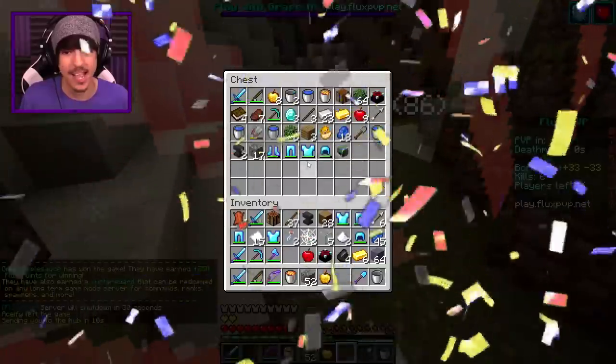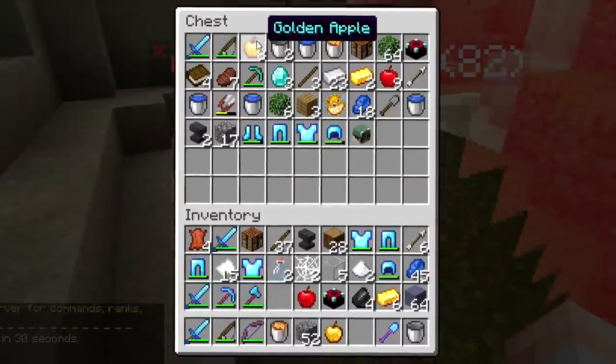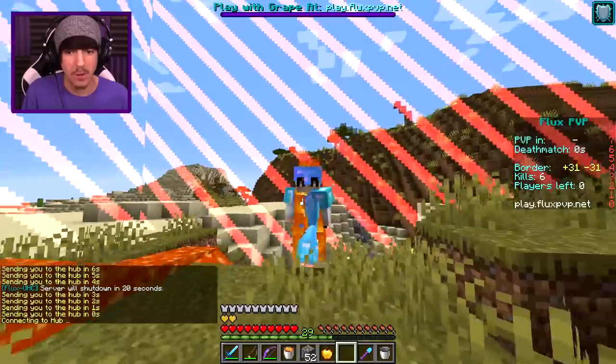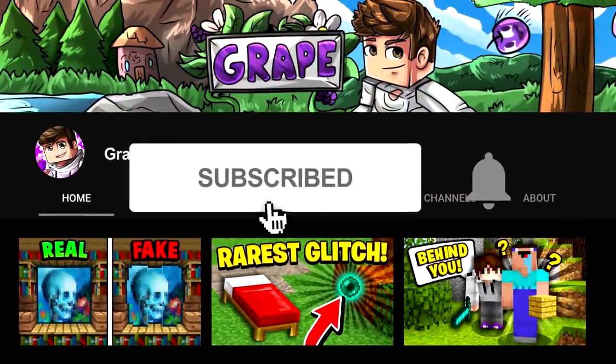That was a close game, but shout out to Ace as always. He had a sharp 3 sword — we had about the same gear, maybe my armor was a little better. That has been that. The god apple potion was a success on my server, play.fluxpvp.net. I hope you all enjoyed this video — if you did, be sure to leave a like, it really helps me out. If you're new to my channel, join the grapevine right now by subscribing and clicking the notification bell. Stay positive, keep a smile on your faces. Goodbye!